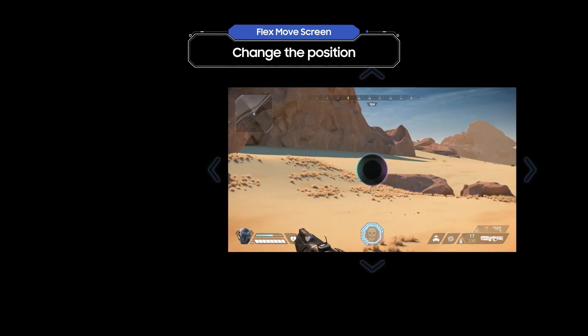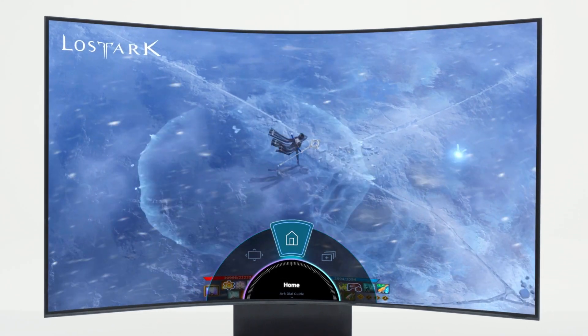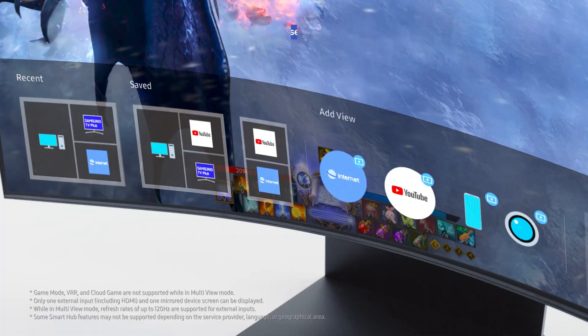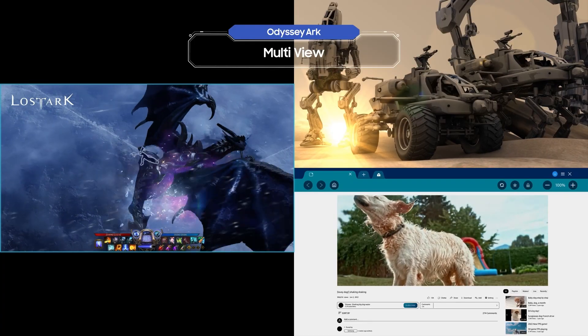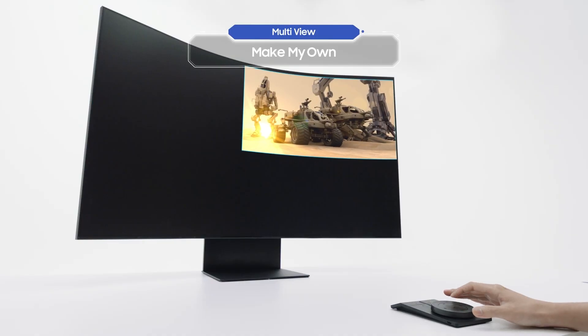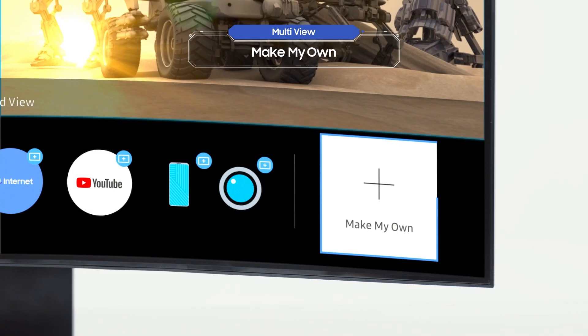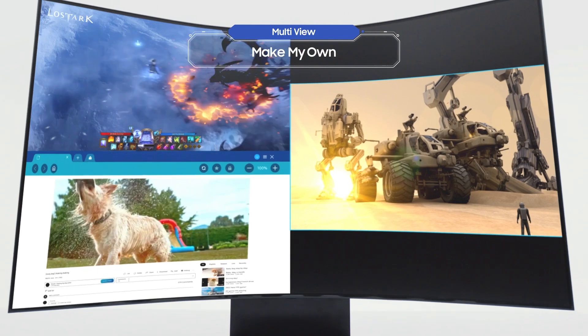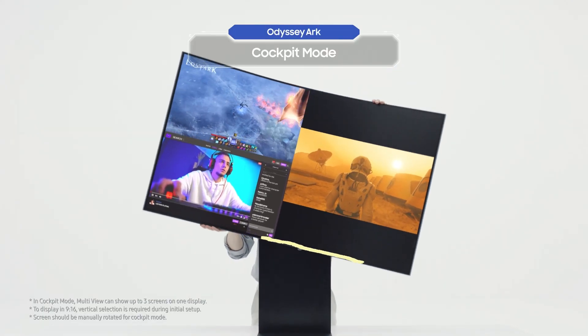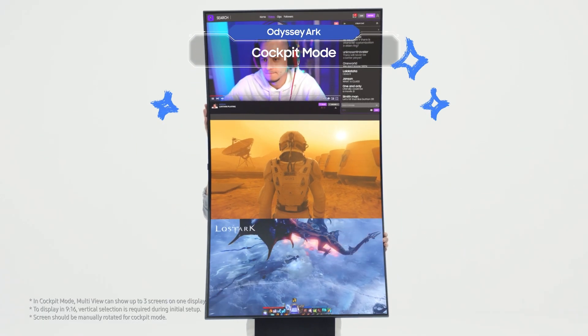Is that it? Of course not! Go back to the menu and select Multi View, which is on the right. This allows you to view multiple screens at the same time. You can easily create your own screen layout to be used whenever you want. And you can access all of these features in Cockpit Mode too, of course!